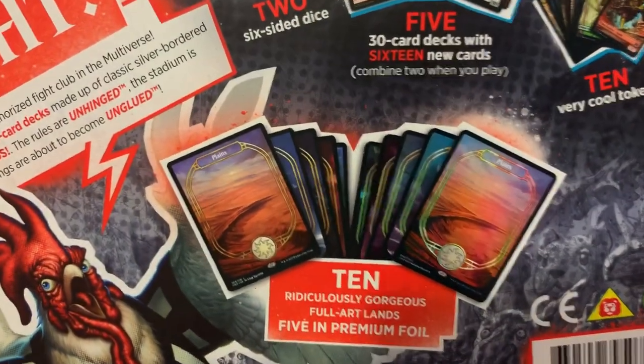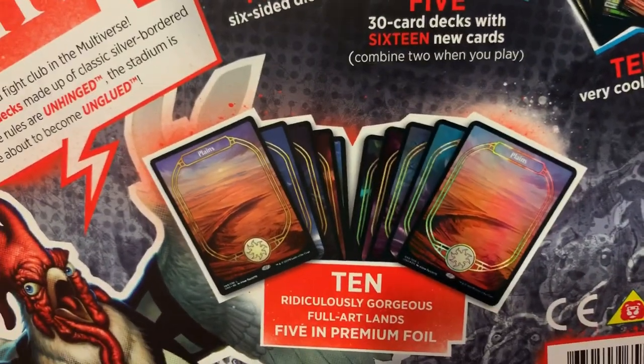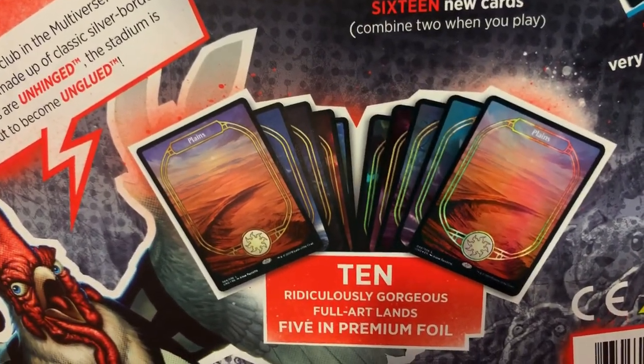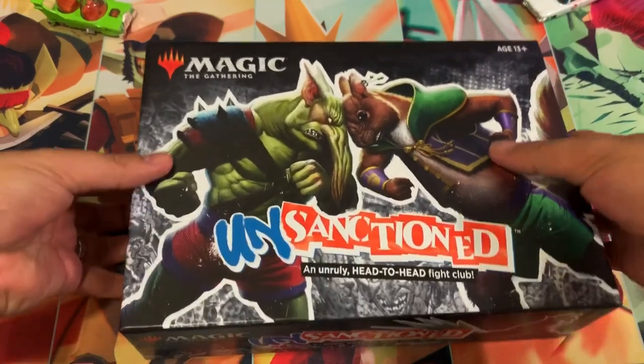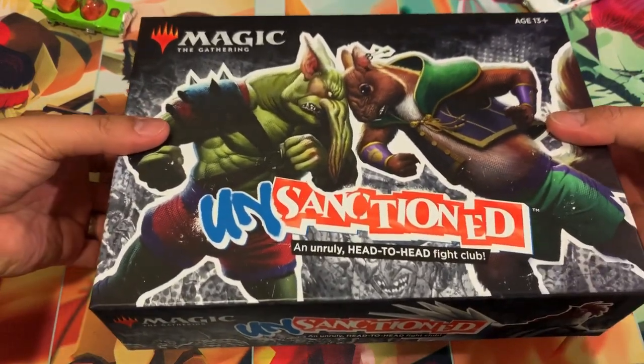And things are about to become unglued. The thing I'm most excited for: 10 ridiculously gorgeous full art lands, five in premium foil. So we're going to take a look at those cards. Let's go ahead and get this open and see what's inside.